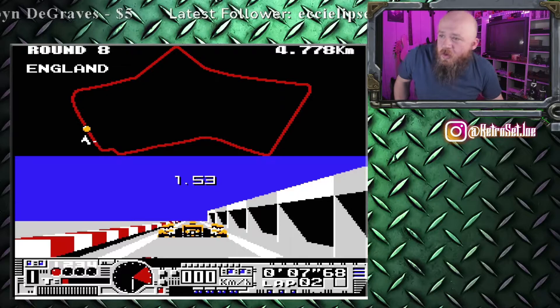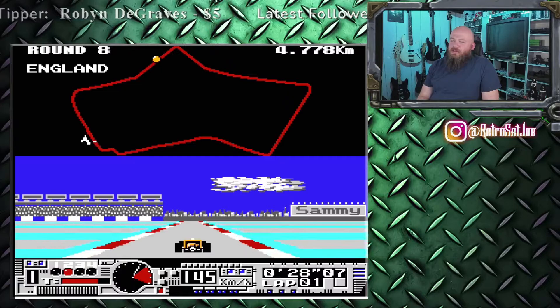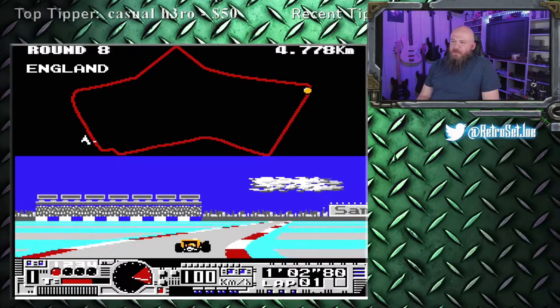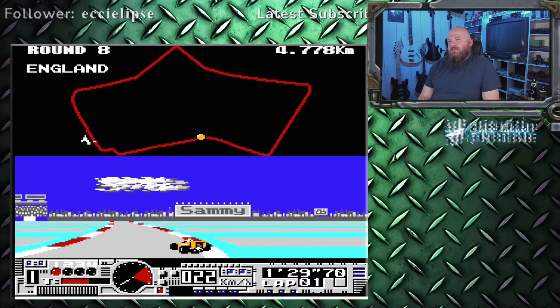That's rough. My pit crew's like 'what are you doing to our car?' Oh — holding B holds your speed in place. So if you hold B it stops your speed. Don't use the B button when you're slowing down — lesson learned. There's a way to use that effectively, I just don't know what it is. Realistic spin out physics — it's a thing.